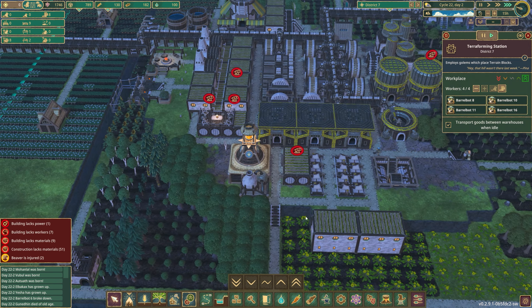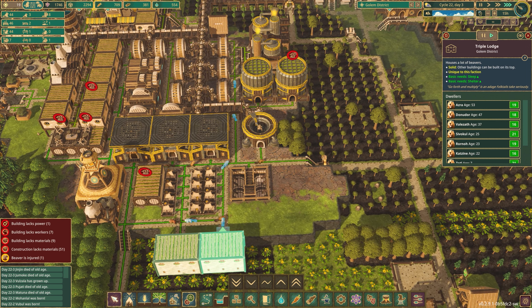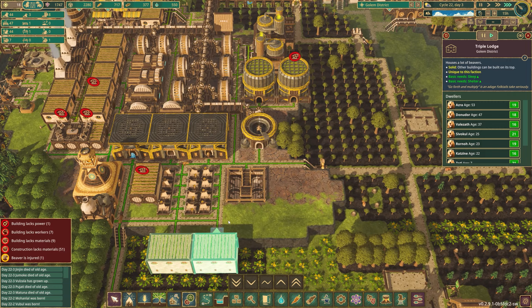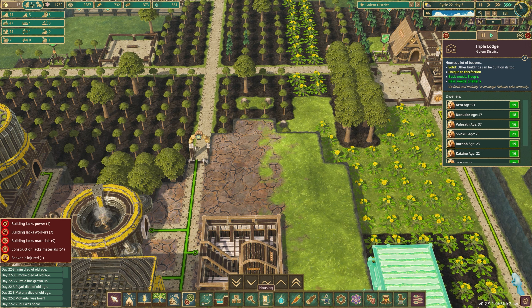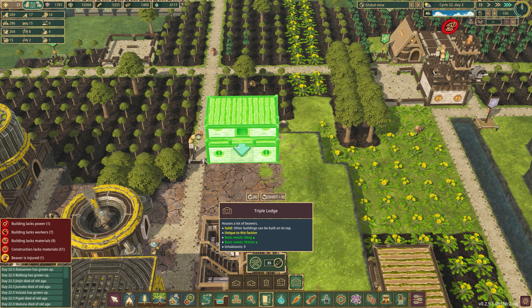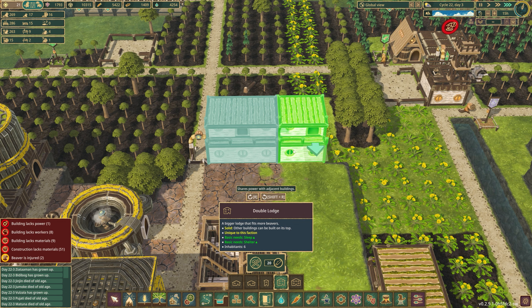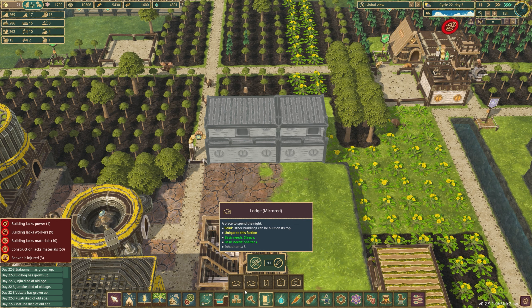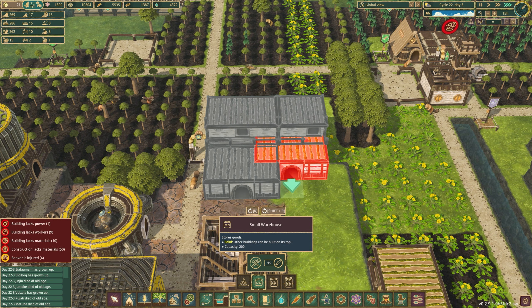We might need to add some more housing as well. So why don't we do that? We've got this area over here — why don't we build a small nested community? Coming into housing, we can put a triple lodge. I think we can squeeze in a double lodge. And why don't we put some warehouses down here as well.